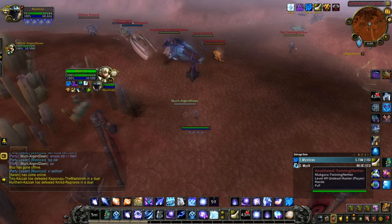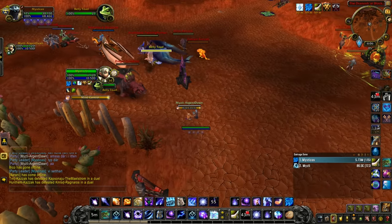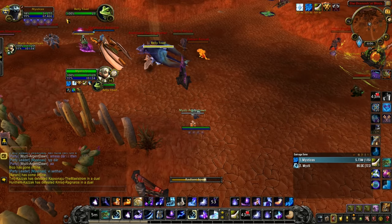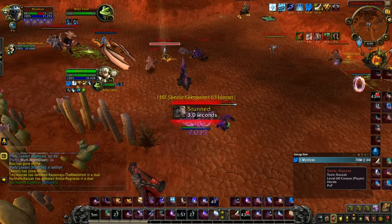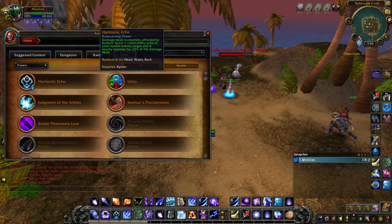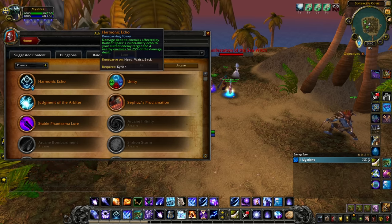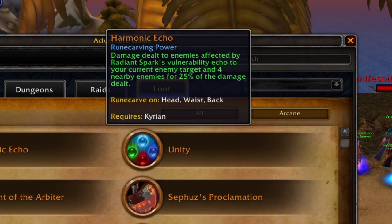This combo was found when I tried to look through mage legendaries in order to do a completely different combo. I stumbled upon Harmonic Echo, and when I read it, it instantly dawned on me that doing 25% of original damage could maybe be done against a low-level target.